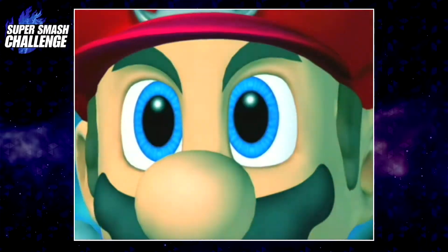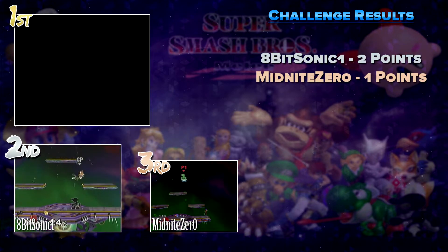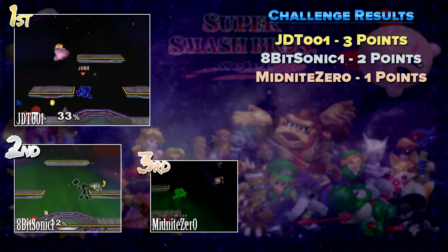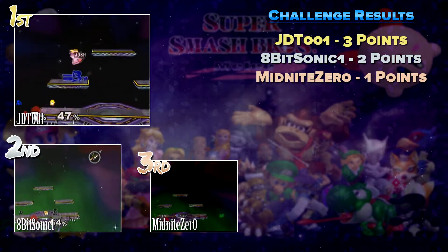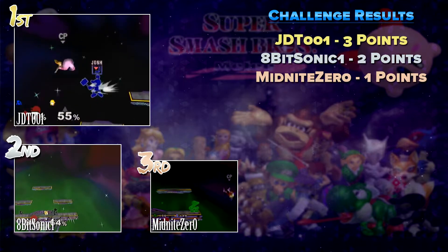Before we move on to this week's challenge, let's go over last week's winners. In third place we have Midnight Zero — this one was cool because it was an offstage kill which stood out, but not as much as the top two. In second place we have 8BitSonic 1. This one was great because you had everything timed right and even took into consideration the CPU's getup. And in first place we have JDT001. What I really liked about this one was from the start of the match, you just went HAM on the CPU — you just kept getting onto him and it was pretty crazy. Like you got really lucky with a 9 too. To get that 9 during that specific moment, that's just perfect. These top three were super difficult to choose from just because they all had a little something about them that stood out from the rest.